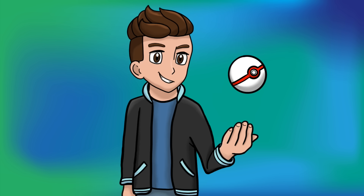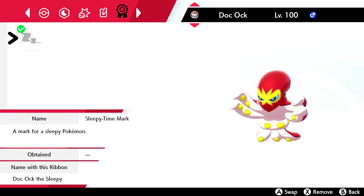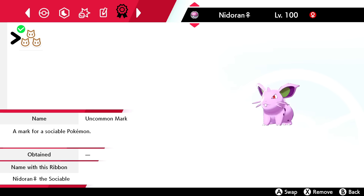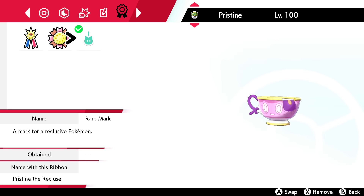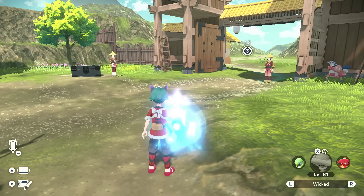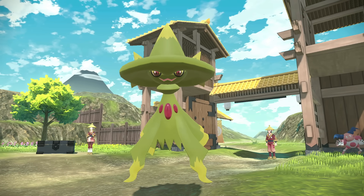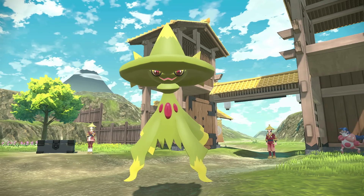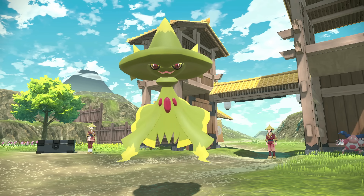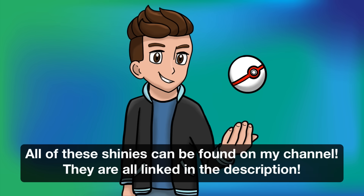Before hunting new shinies with marks, I want to go over the shinies I currently have with marks: my shiny Galarian Slowpoke with the Pumped Up mark, my shiny Grapploct with the Sleepytime mark, my shiny Nidoran Female with the Uncommon mark, my shiny Authentic Sinistee with the Rare mark — by far my favorite — my shiny Snorunt with the Dusk mark, and my shiny Alpha Mismagius from Pokémon Legends: Arceus. The Mismagius doesn't have a mark yet, but once Pokémon HOME compatibility comes to Scarlet and Violet, any Alpha sent from Legends: Arceus will be guaranteed the Alpha mark, so I'm counting it now.